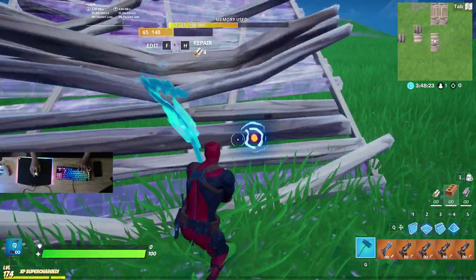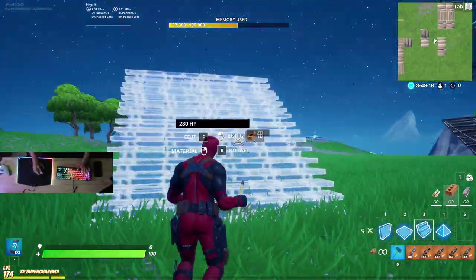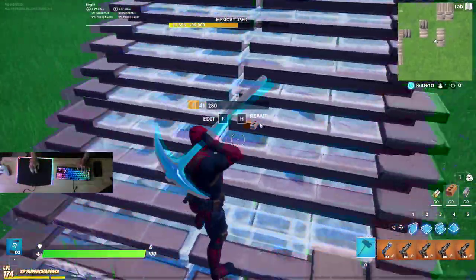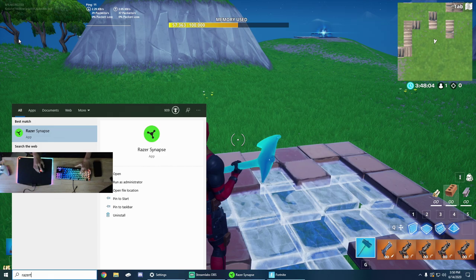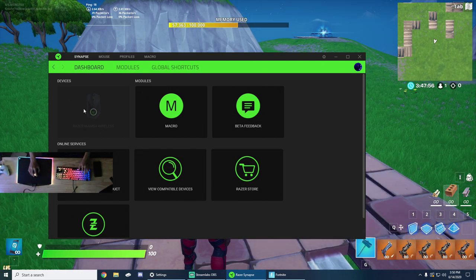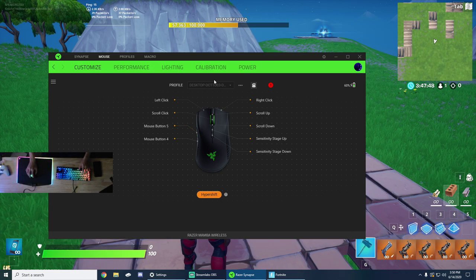My mouse is plugged in right now because it was dead, but I can unplug it and then let it reset and you can still do it. If you're using it wirelessly and wired, you're going to obviously have to have the mouse set up in two different ways. So when this comes up and shows me that it is there, I go here. I obviously go to hypershift, go to this, and you will have multiple different things.